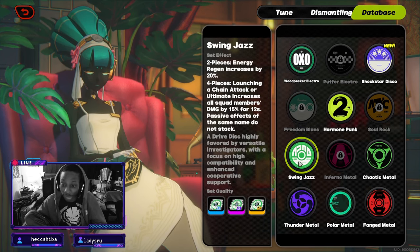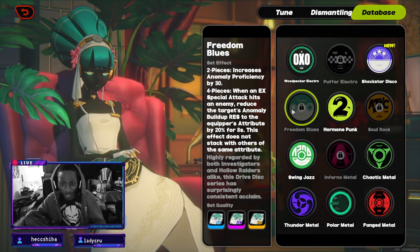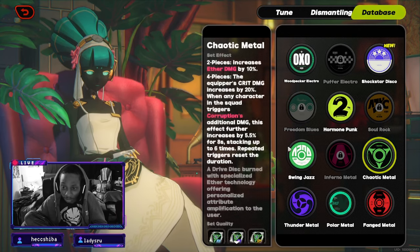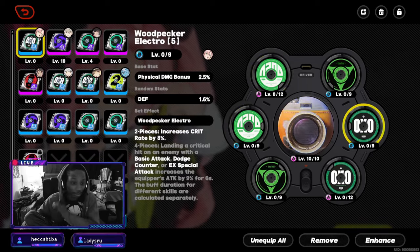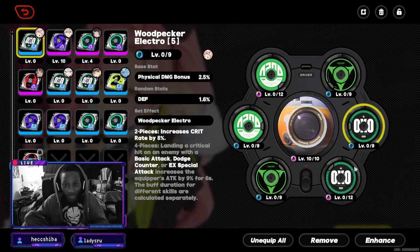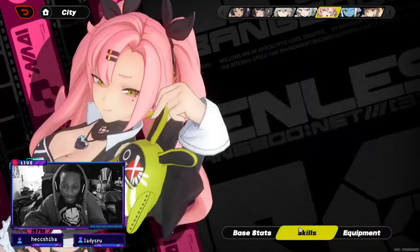For the last two slots, Swing Jazz is where I'd go on a budget, because a lot of characters can benefit from Swing Jazz so you should have plenty of it. Right now I have her running two Chaotic Metal and two Swing Jazz just because I didn't have any Freedom Blues — that's literally the only reason. If I had known about Freedom Blues earlier I would have put those on instead.